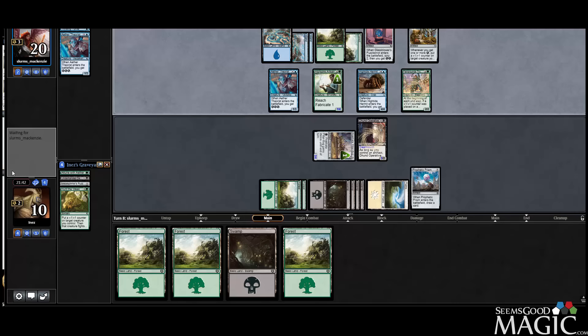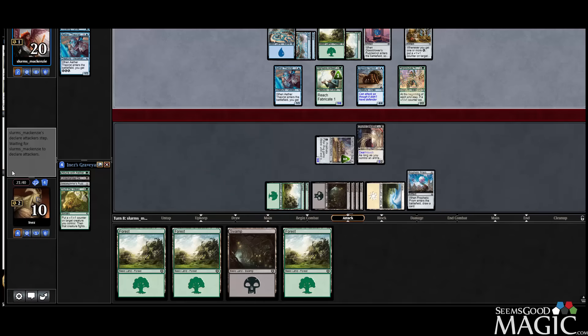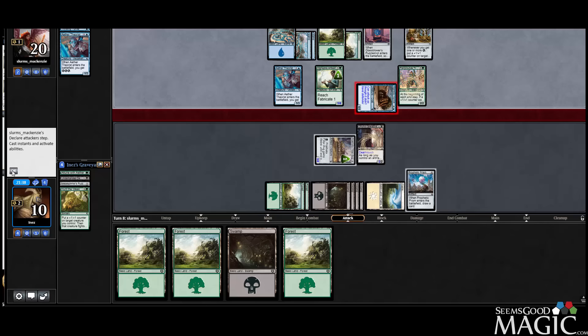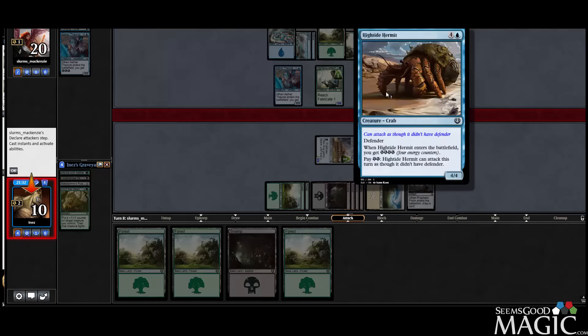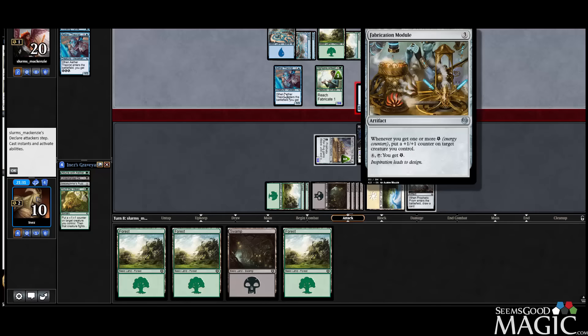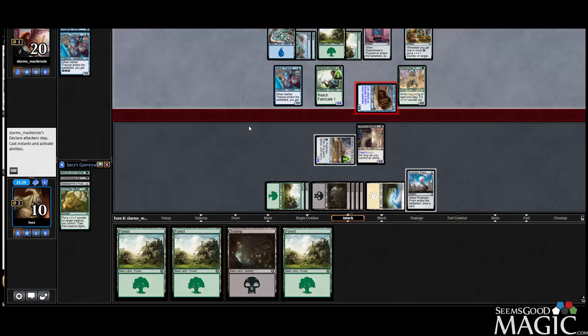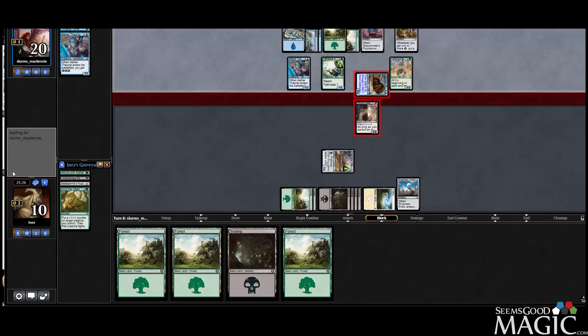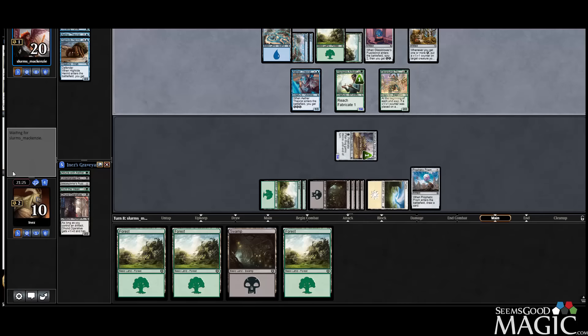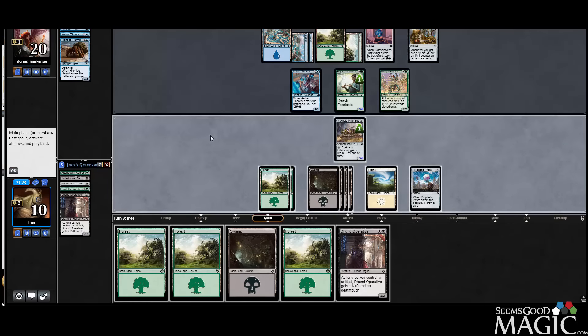Trumpeter — works well with the Fabrication Module. So I guess we'll offer the trade, because our opponent does have the means to keep the hermit coming. I guess that's reasonable.